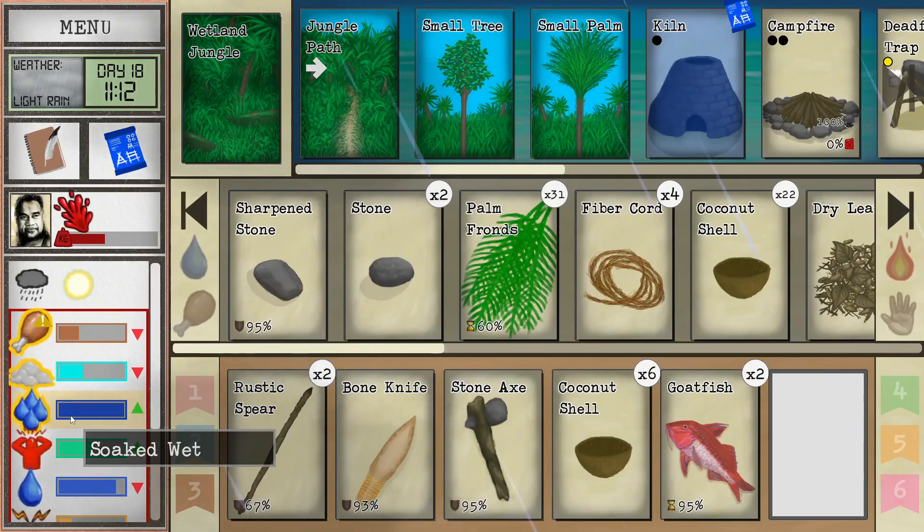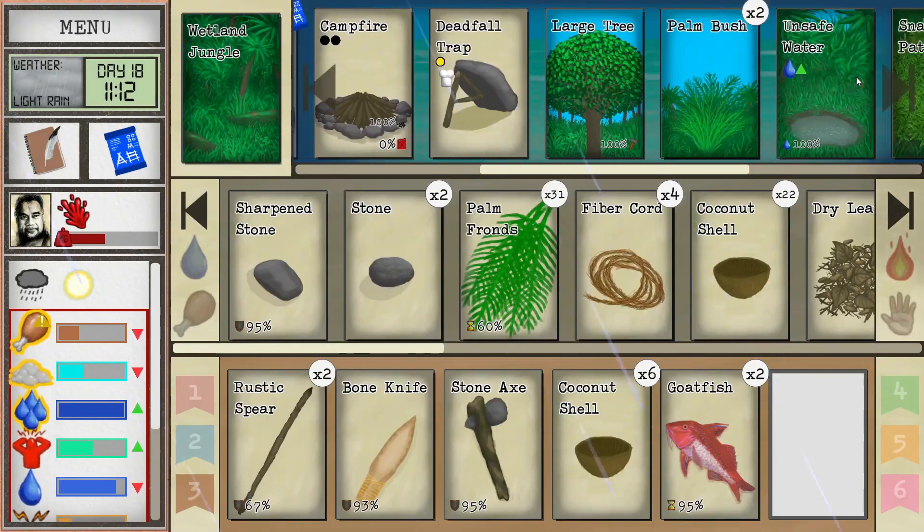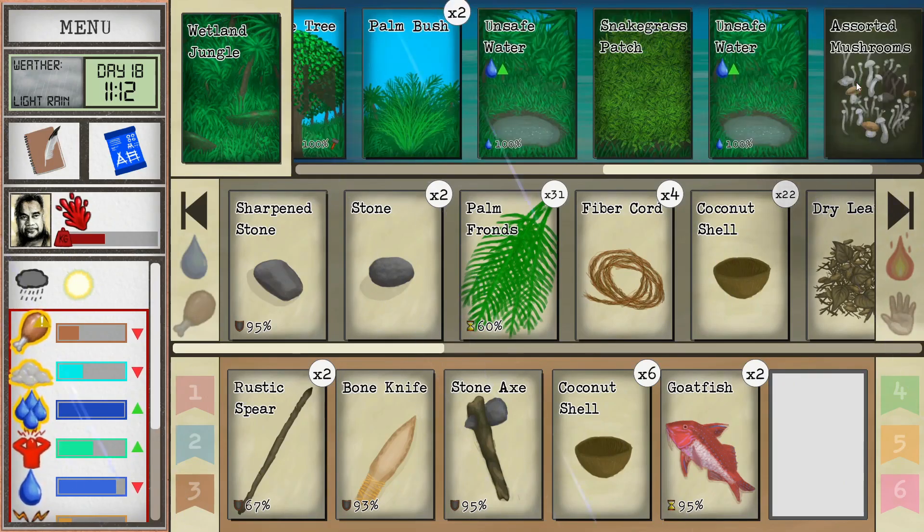Welcome to the channel everybody, this is Hardware Despair, my name is Ryan, and today we are playing Card Survival: Tropical Island. Let's do it. We are here at the wetlands.